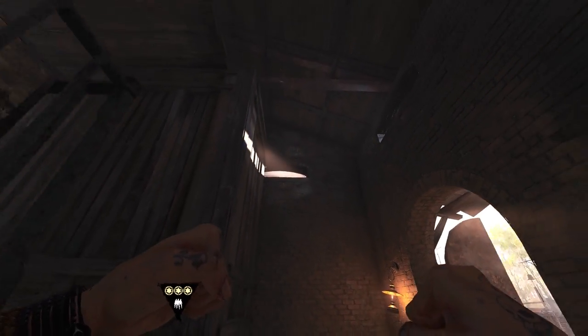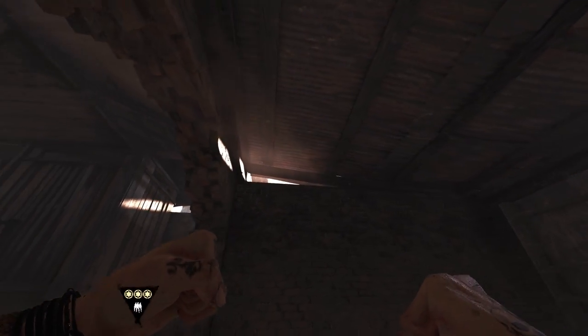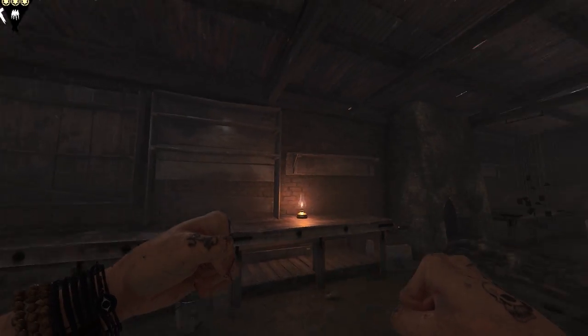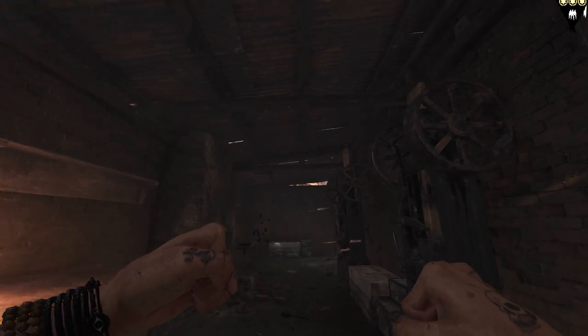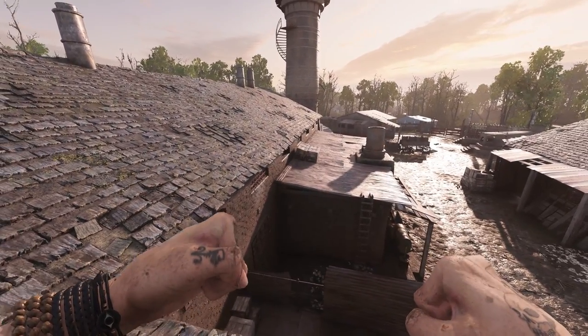Right next to these openings there are two gaps in the roof on either side of this room. This leftmost spot is good for throwing as well, but the one over here on the right you can actually see in from the roof. I have gotten many kills from the roof looking into the building, even though it's a little risky.